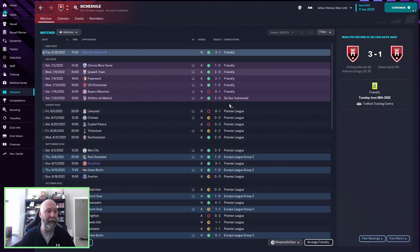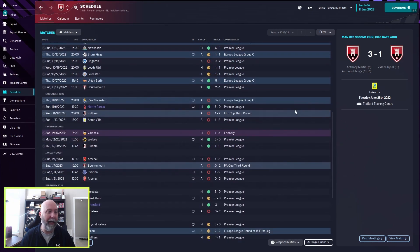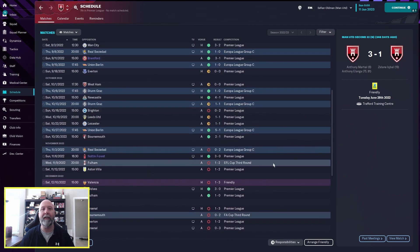Schedule-wise for Manchester United: starting the season poorly until Southampton, then a nice unbeaten run until Sturm Graz in the Europa League Group C. The first half isn't too bad overall. Second half features an awful January, a rough March, a fantastic April, then a mixed May. They lose to Milan in Europe, exit the FA Cup against Bournemouth, and lose the EFL Cup 1-2 against Fulham.